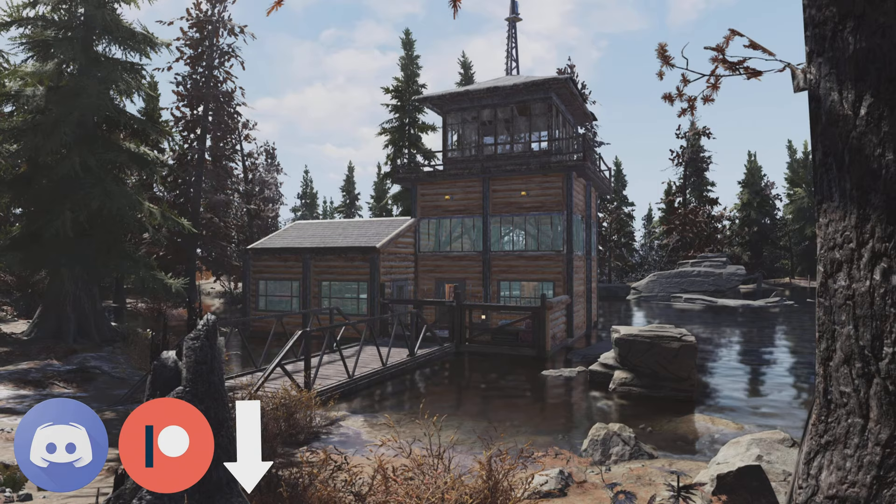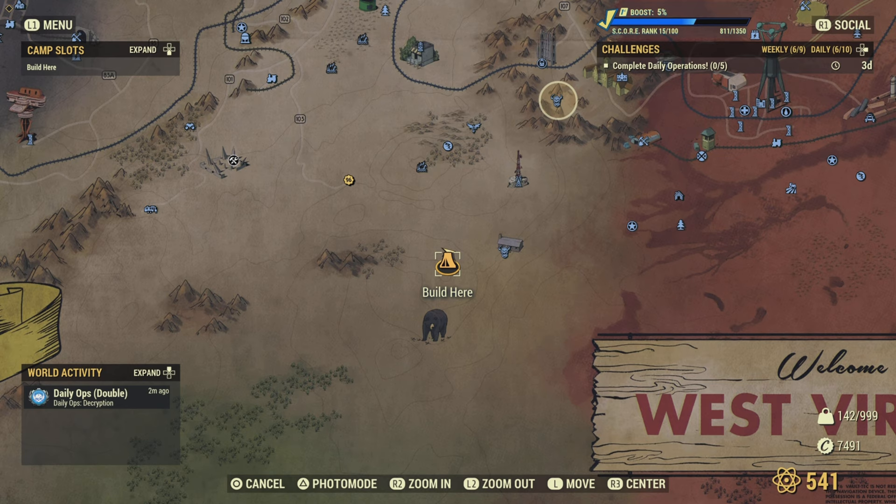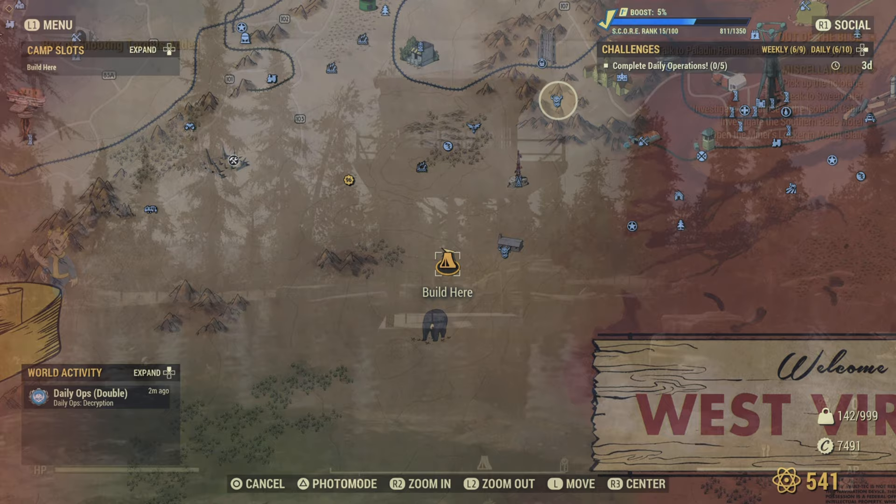Hey up everybody, how the devil are we all doing? It's Touching Nukes Gently, and in this video we're going to be building a Foundation Communications Outpost thing. First up, we're going to need a location. And if this one looks familiar to you, it's because I built here on my last one. There's a lot of reasons why I love this location, but the main one is just how peaceful it is. You never really get enemies here — just ignore that flashing marker on the screen.